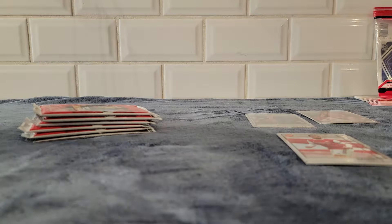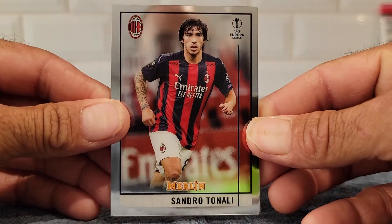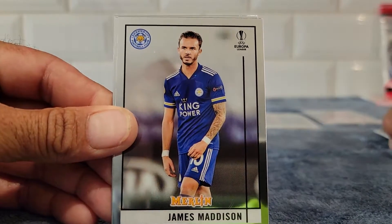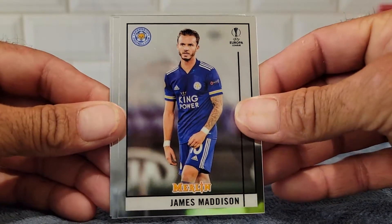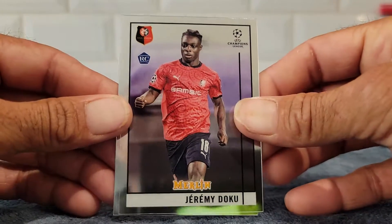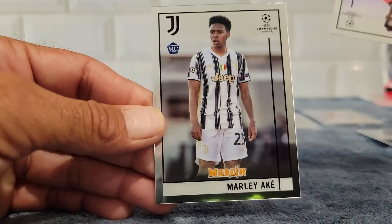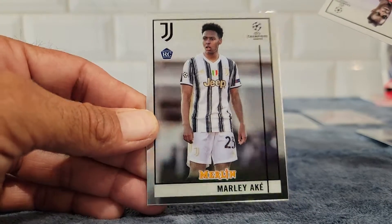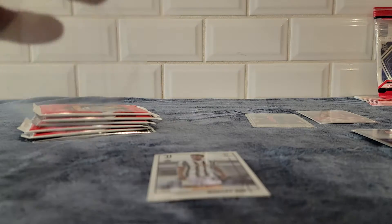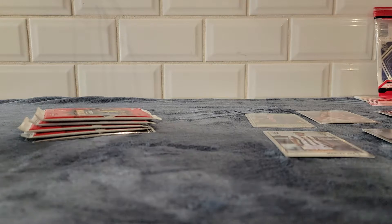Hang on, hang on. Not really - we have Sandro Tonali, James Madison. There you go, nice little Jeremy Doku rookie! And finish it off with Marlake rookie. Sleeve up the Doku real quick, because why not, and then we'll just put him in a separate pile.